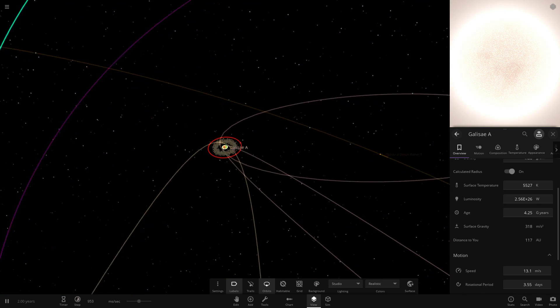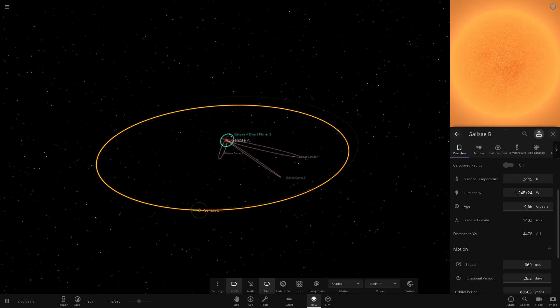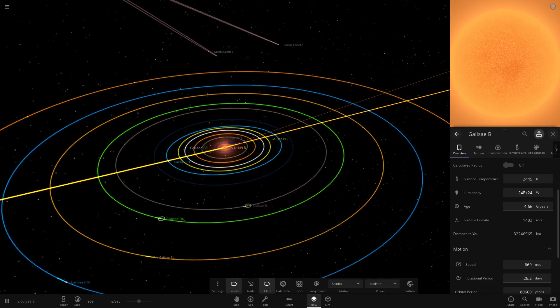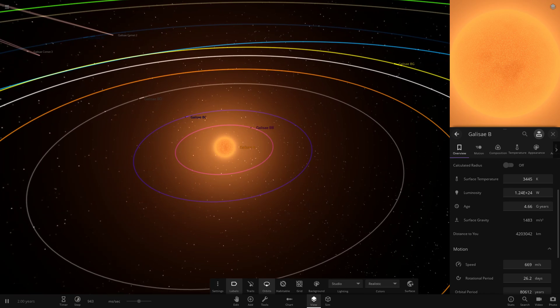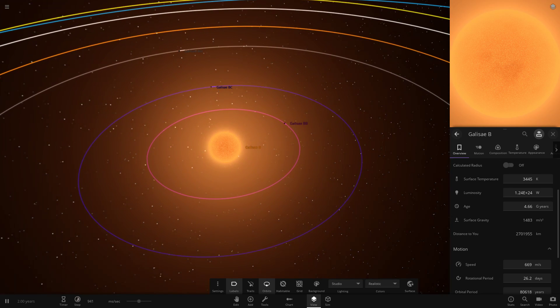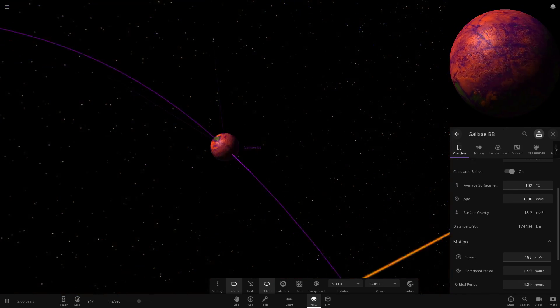That appears to be it for the objects around the first star. The second star — which was implied by the first star being described as 'the largest' — has its own system of planets. There's a ton of them around here, plus comets. The inner planets of the second star's system run from BB to BI, and they're very close together.